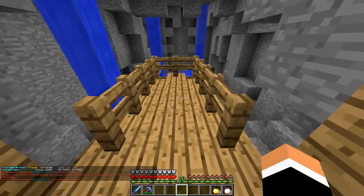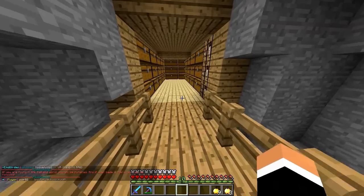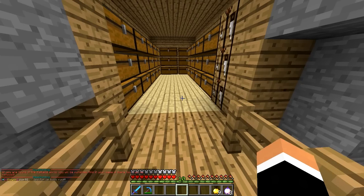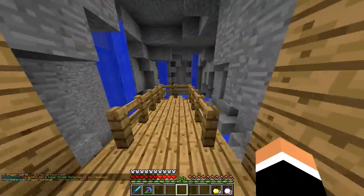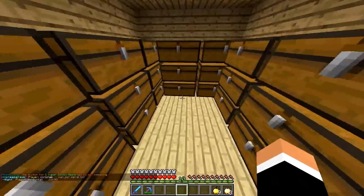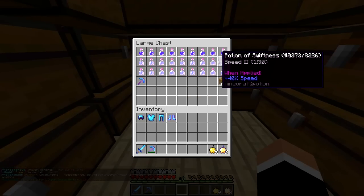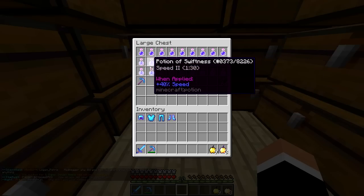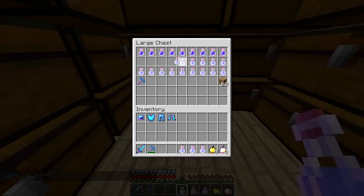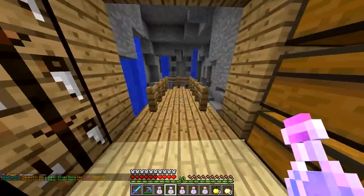You might already know some of these tactics, but I've never put them all into one video, so you might find something useful here. The first thing you want when searching for bases is speed pots. These will make it so much more enjoyable — they really will — so make sure you take all your speed pots.